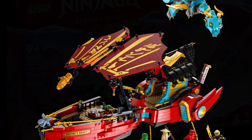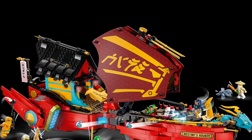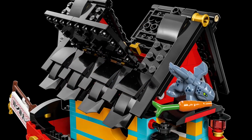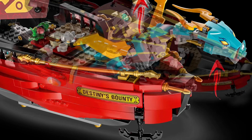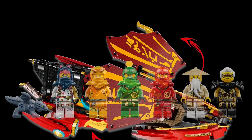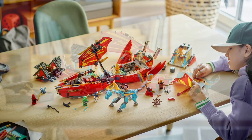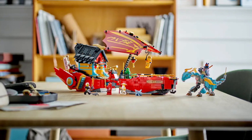In the number 4 spot, we have the Destiny's Bounty Race Against Time. This set is magnificent. I love the new design of the Bounty, and the concept of the dragon head being an actual dragon that can come out and fly around is something really cool and refreshing. I also kind of like that there's no exclusive figures, though the reuse of Korwu is kind of lame. Overall, this is a very nice set, and I don't have a Destiny's Bounty, so I'll definitely be getting this one.